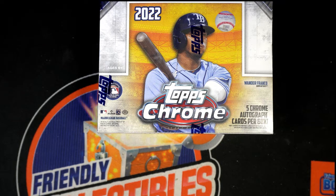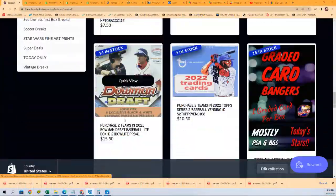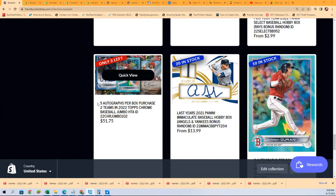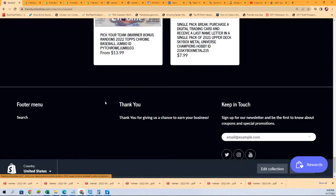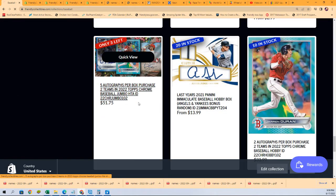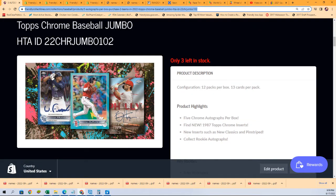We're getting ready to do this Chrome Jumbo. Good luck to you in Chrome Jumbo. The Random format of Chrome Jumbo is getting really close. We have the Pick Your Team — that one's pretty close too — and we also have the Random, which is at three spots left. The Pick Your Team is at five. So that's exciting stuff, getting ready to come up and happen. We're going to rip into some Jumbo in a minute.